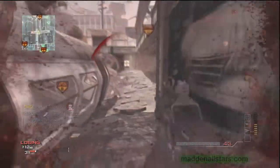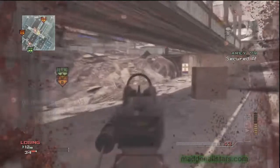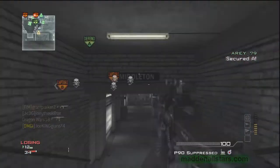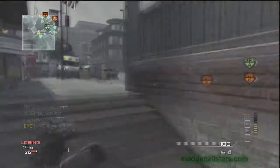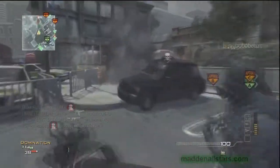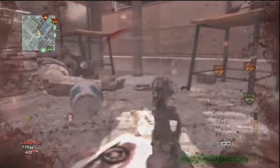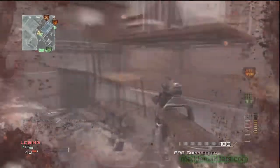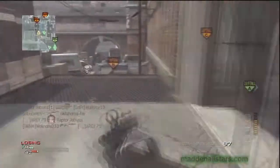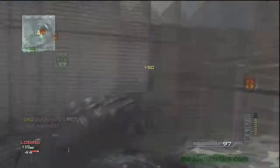For perk 2, I really recommend Assassin Pro. Once you get Assassin Pro you're invisible on the map — they won't be able to detect you with portable radars, regular UAV, or the advanced UAV. I really recommend Assassin Pro. You start with Assassin, but once you get Assassin Pro you're going to be completely invisible across the whole field.